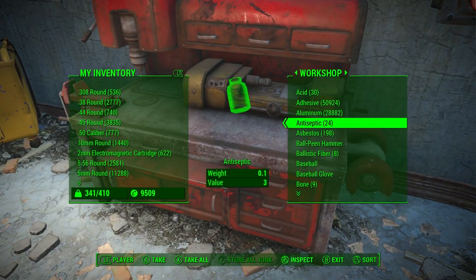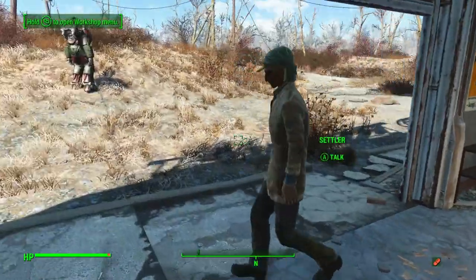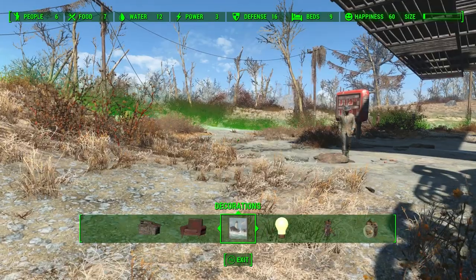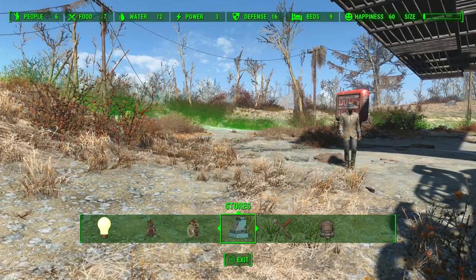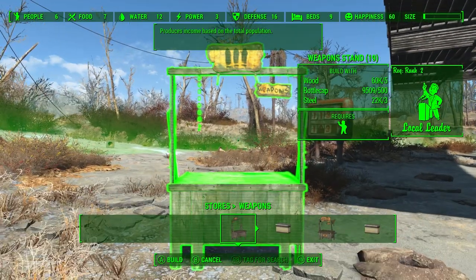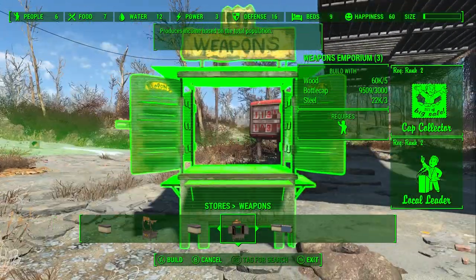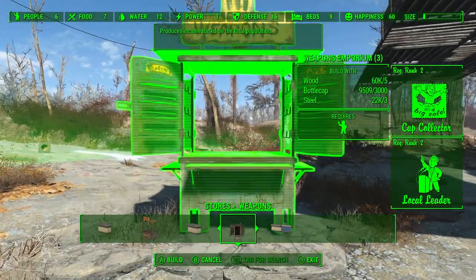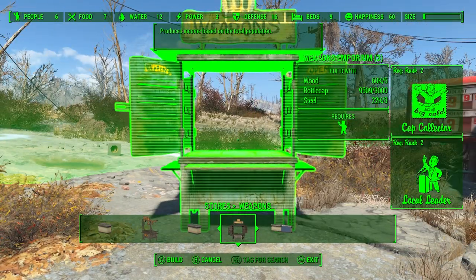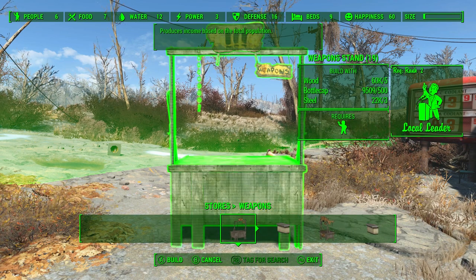If you go back to your workshop, as you can tell, the materials have been duplicated. The same method works to duplicate bottle caps: go to your menu, go to Stores, then Weapons. Most people like to do the Weapons Emporium because it costs 3,000 bottle caps — that's also how many you're getting back. You do need to rank up your Cap Collector and Local Leader to level two.